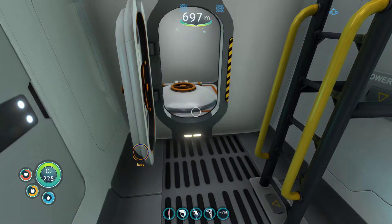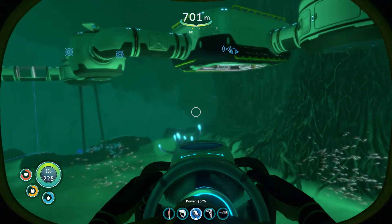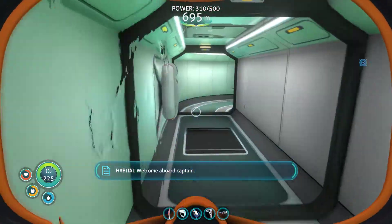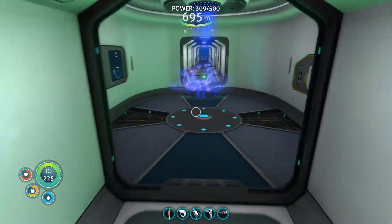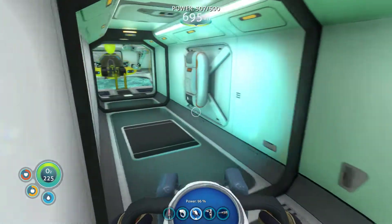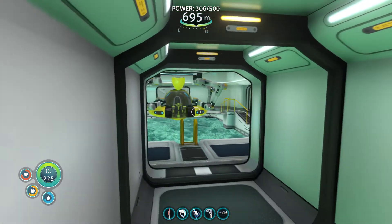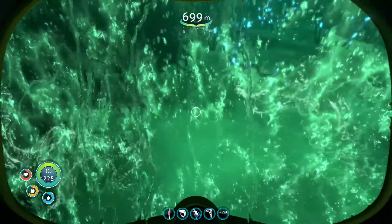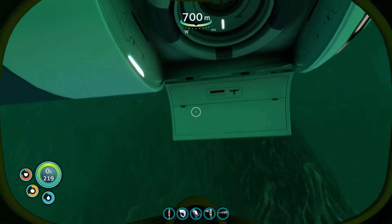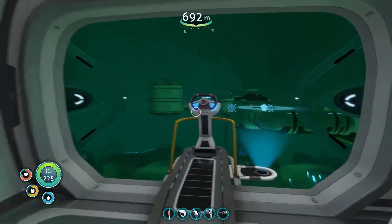Welcome back to another episode of Subnautica. I just realized I left my scanner on, which is probably draining all my power in my base. Okay, stop scanning. What we're doing today is heading down. We've upgraded our Cyclops and we've got our Prawn Suit, leaving the Seamoth behind because it can't go down deep enough. We're going to ride the lightning down into the next zone.